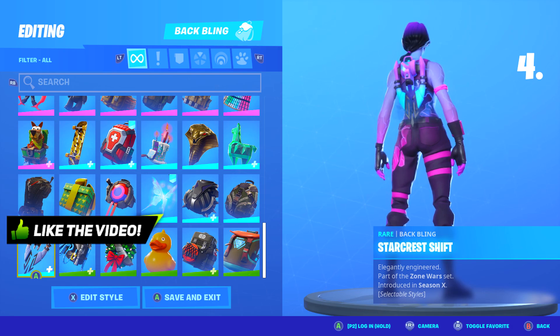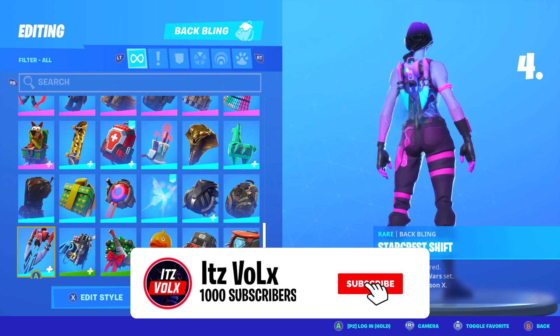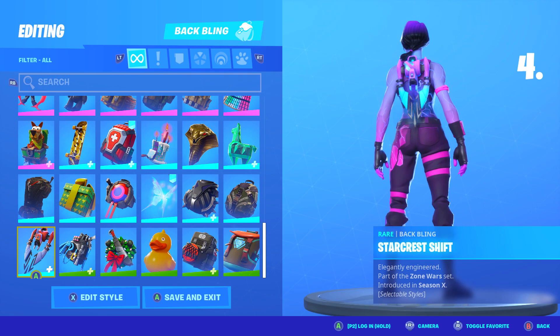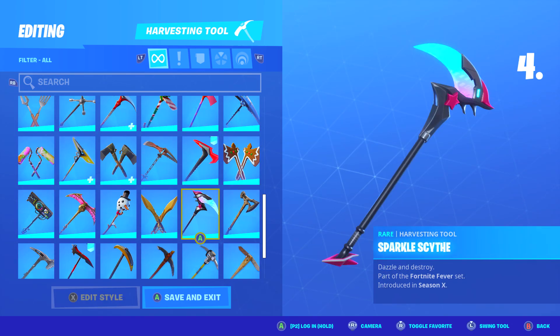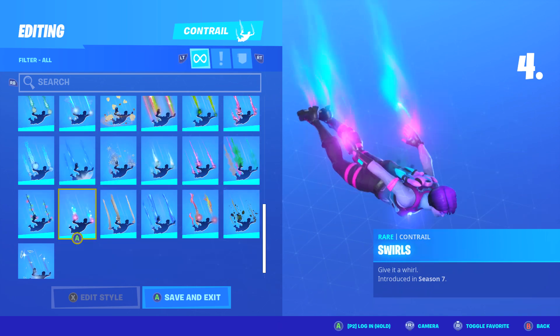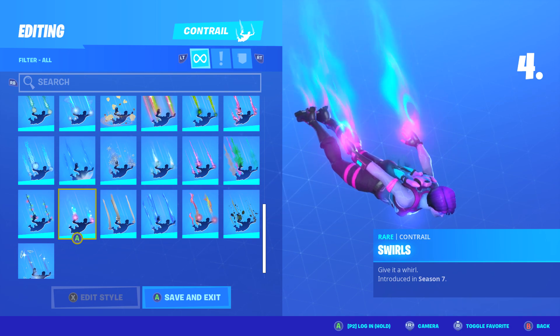For the fourth skin combo, for the backbling I chose Starcrest Shift, part of Season X. This was from the Zone Wars event, where Zone Wars maps were released in Creative with challenges — completing them let you unlock this backbling. For the pickaxe, I chose the Sparkle Scythe, unlockable in Season X's Battle Pass. For the glider, I chose Rainbow Rider, part of Season 3's Battle Pass. And lastly, for the contrail, I chose Swirls, part of Season 7's Battle Pass.